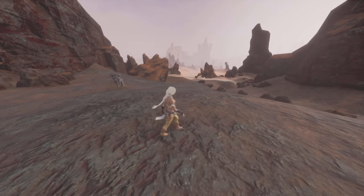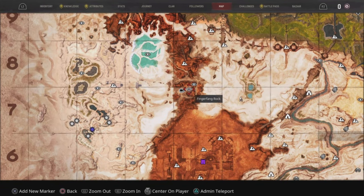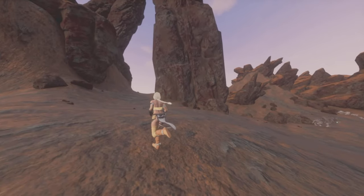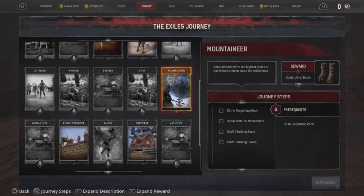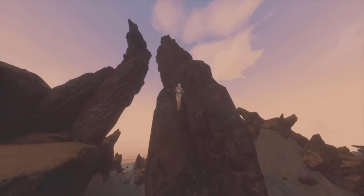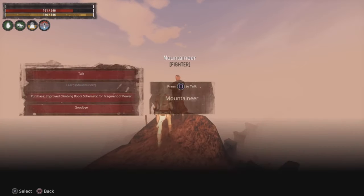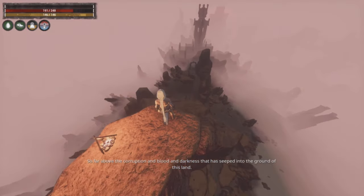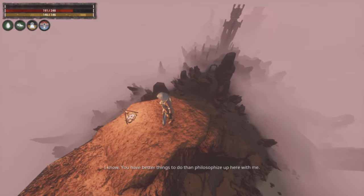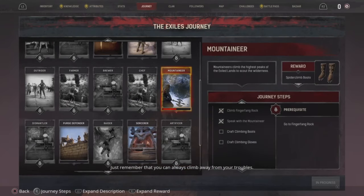Next, we're going to talk about the Spider Climb Boots. You actually have to do a journey step to get them. Come to Fingerfang Rock, right here on the map next to Unnamed City — just approaching it should activate the journey step. Go into your journey steps, select Mountaineer, and it says Climb Fingerfang Rock. Speak to the Mountaineer, then craft Climbing Boots and Climbing Gloves at any armor bench to complete the journey step and unlock the Spider Climb Boots.